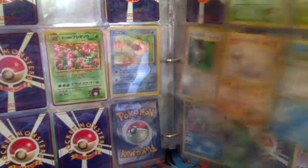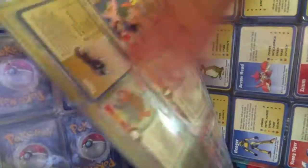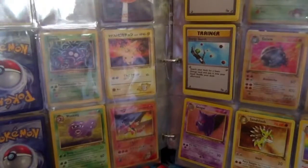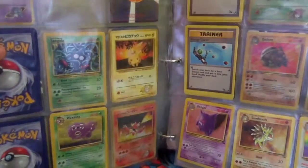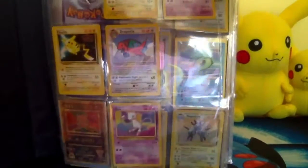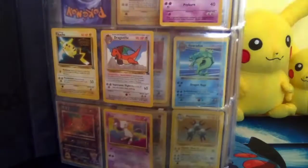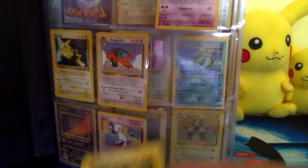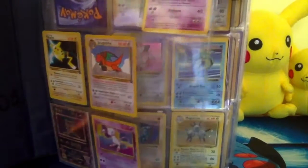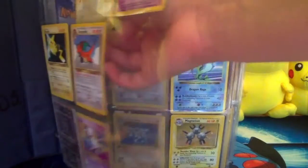I'm just gonna scroll through it so you guys can see the cards. So these are just a lot of old cards. In the front, if you can see, scrolling through it, we have a ton of promos and stuff like that — like, we have this Electabuzz promo.